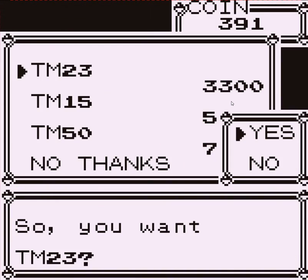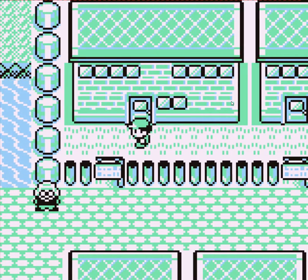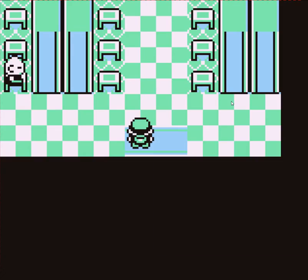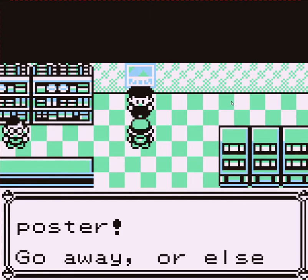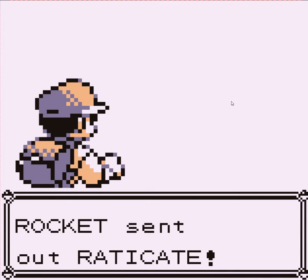I wanna get some levels before I go fight the gym leader of this town. Let's go talk to this guy in the back. He says: 'I'm guarding this poster! Go away or else!' Why is he guarding a poster? He's a Team Rocket Grunt! Ice Beam! Hyper Fang! Submission — Submission also takes a tiny bit of your health to execute. She gets up to level 24!